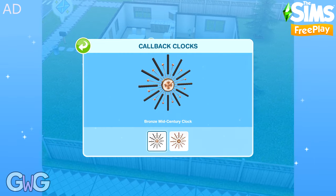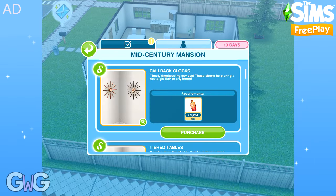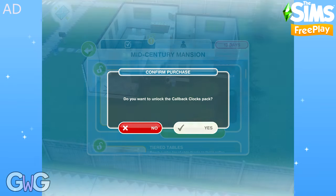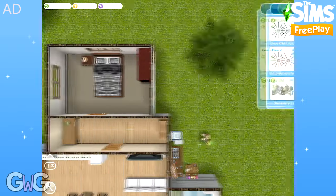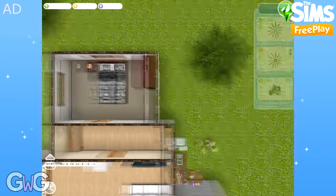The first pack is Callback Clocks. This pack contains the bronze and gold Mid-Century Clocks that can be found in the Decoration section. Check out my live event posts for price information on all of these items.